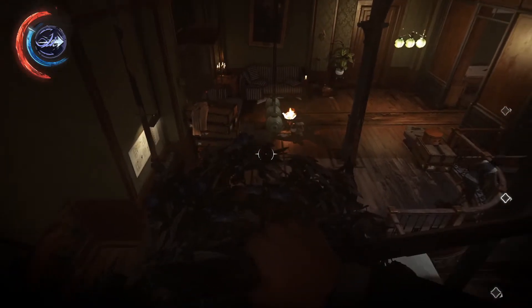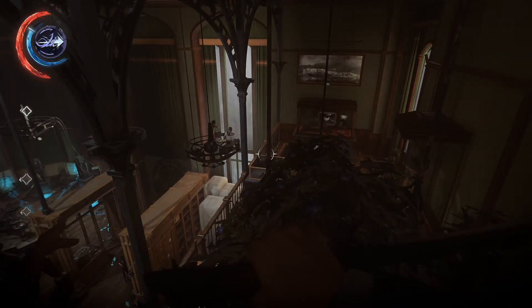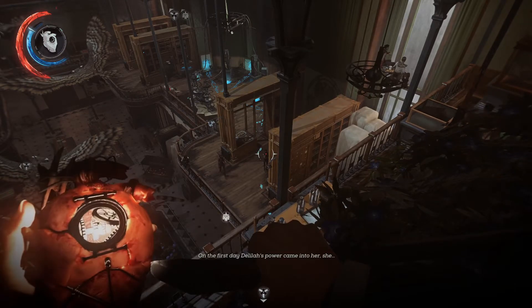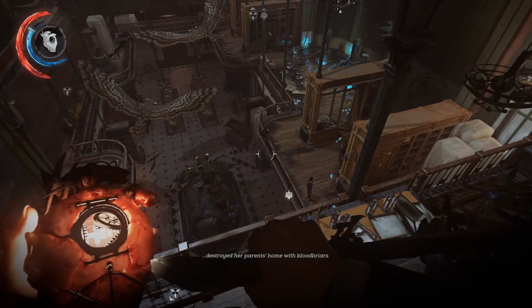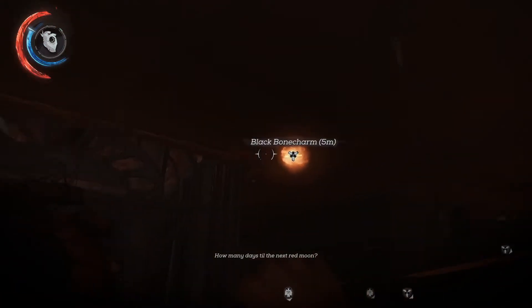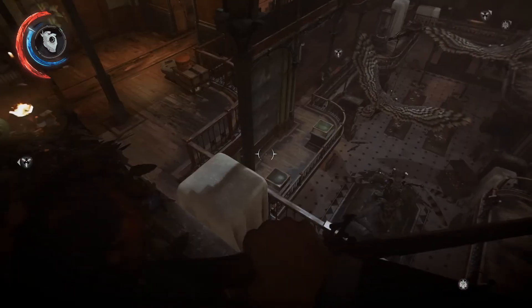There's an elevator here — I didn't know there was one. They're just chillin there on the chandelier, dangling and everything. Black bone charm up there. We're gonna have to open that and head up the elevator shaft.